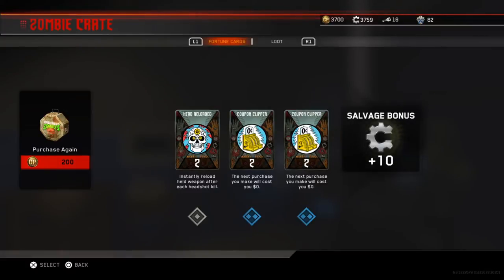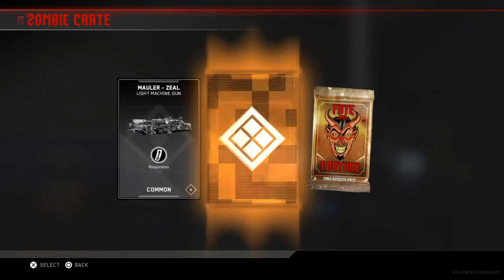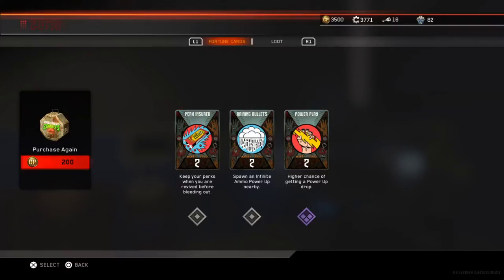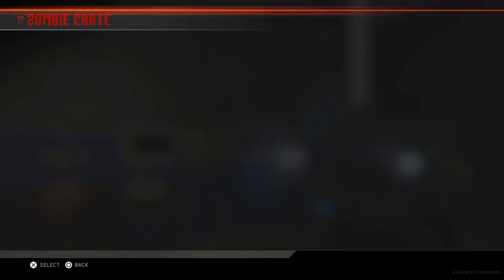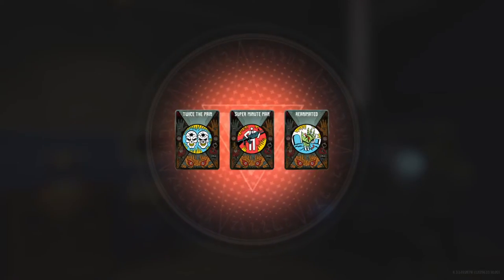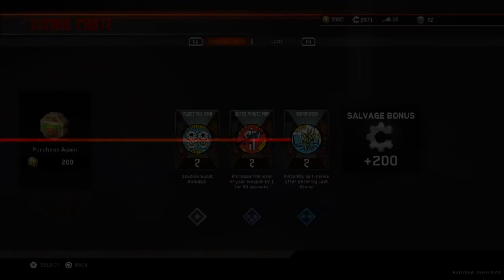We're so close to 4,000 spare parts. It's actually not that hard to get keys — they're a lot easier to get in zombies than multiplayer. Spend like 40 minutes in zombies, get to level 23, and you get 15 keys. Oh, there it is — self-revive after last stand. That perk and the keep-your-perks card are the two best.